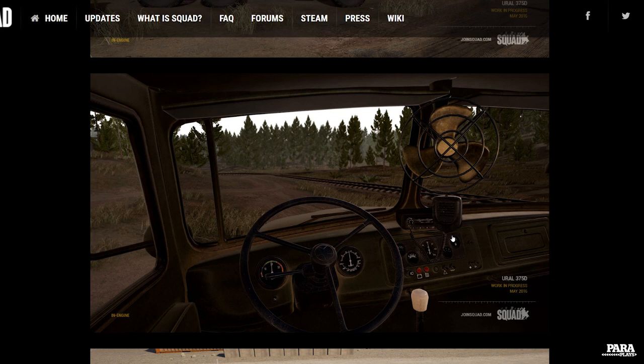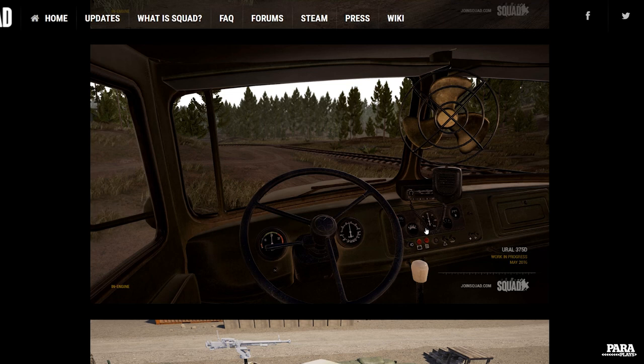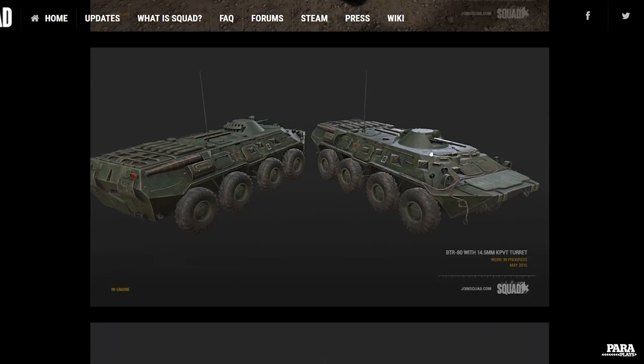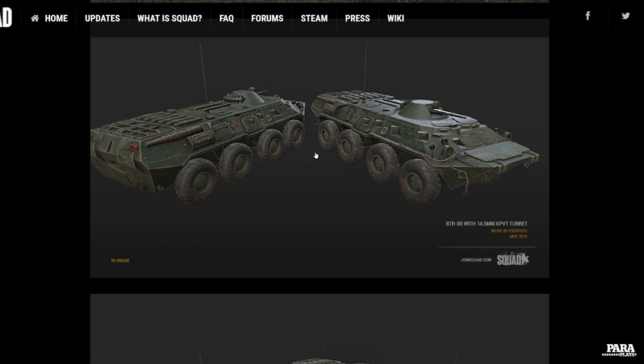I hope the sound guys — because they always do amazing stuff with Squad — I hope we get random radio chatter and things like that, or even being able to listen to squad leaders coming through really filtered, like it really sounds like it's coming through on the radio. And I think we've already seen some of these in the game parked around, but obviously we haven't seen the weapon on top. This looks like it's down at the Jensen range, so it's possibly going to be in there for us to have a little play around with. Yeah, BTR, very nice.